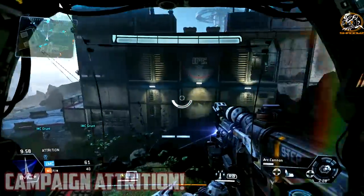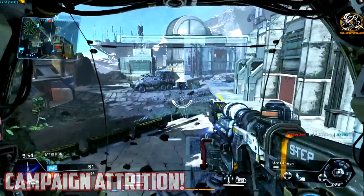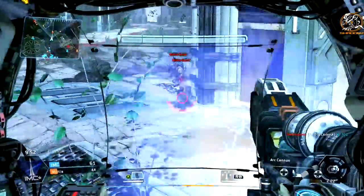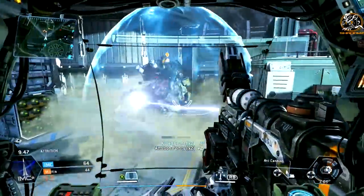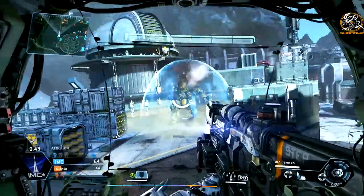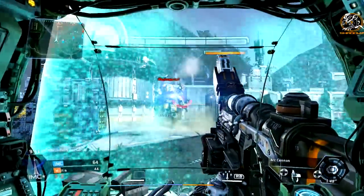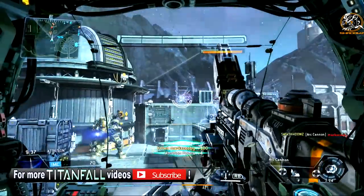Starting off with the game mode you should be playing — this is campaign multiplayer, especially the attrition missions, as some are hardpoint which you want to skip. The reason why is because there are a lot of new players to take on which is of course much easier and less of a challenge, but also fewer Titans to battle at once because you need to be using the Arc Cannon weapon, which is very hard to use against multiple Titans. That's why I don't recommend playing Last Titan Standing, as everybody starts in Titans.